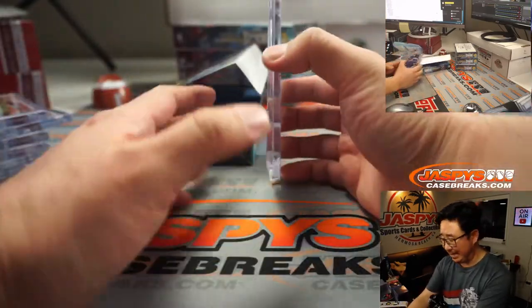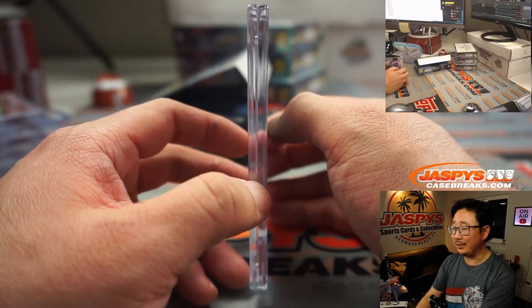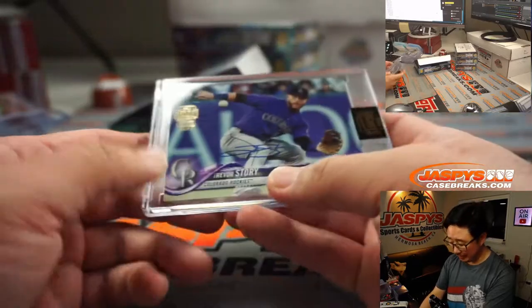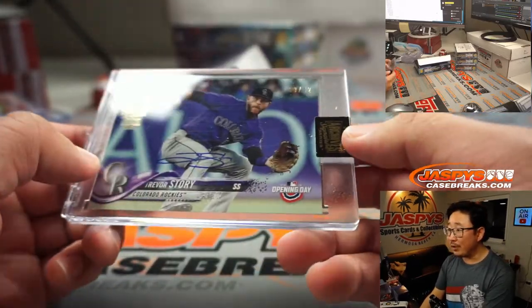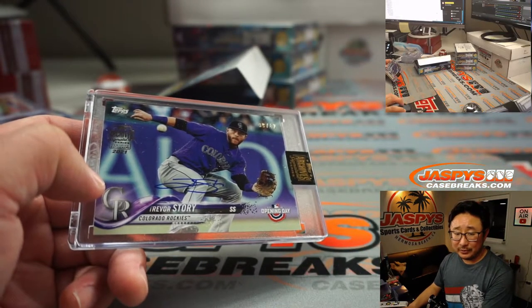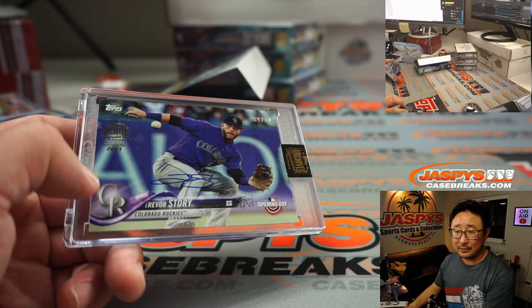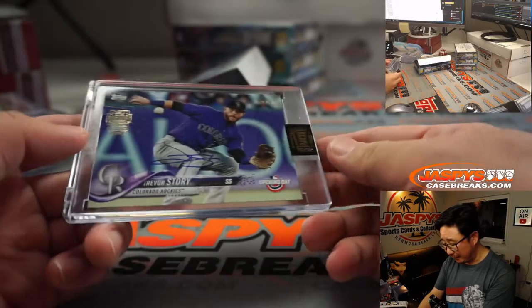That move just did not work. It seemed to make sense at the time, but it just did not work out. Archer to the Pirates. There's Trevor Story — nice. 39 out of 42. If you're the Rockies and you moved Arenado, you might as well move this guy too. Trevor Story goes to Matt DeLeo. Just rip the Band-Aid off, do the rebuild.